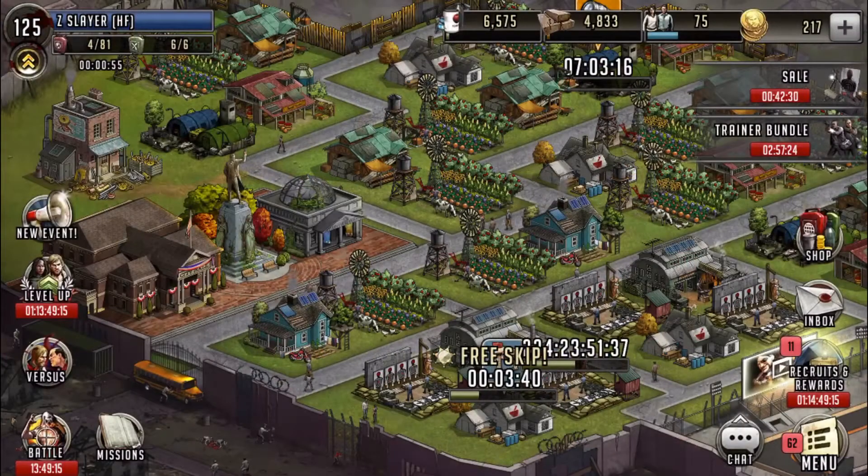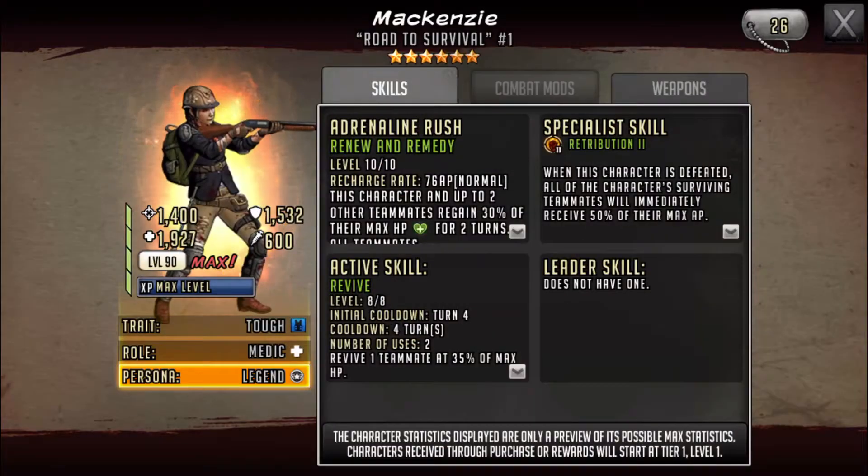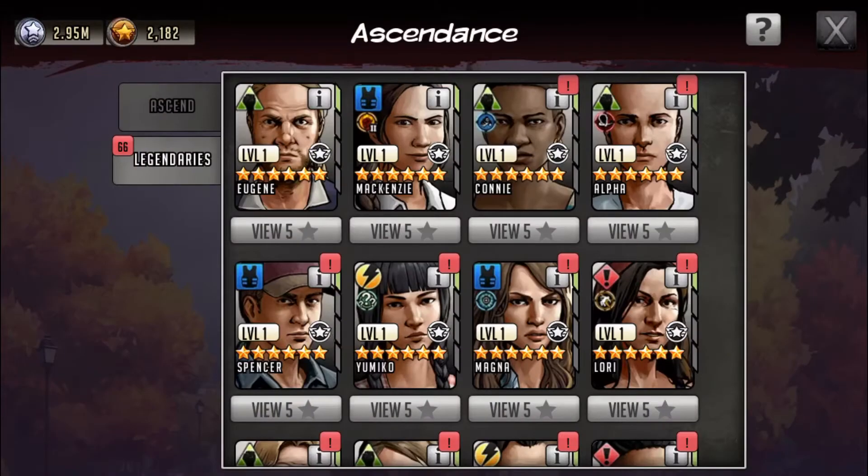As far as McKenzie goes, she's a full-on support character. She's definitely worth getting for defense. I would go defense over offense because she doesn't do any damage with her AR — she's purely support. She is worth pulling for to get that active skill revive.